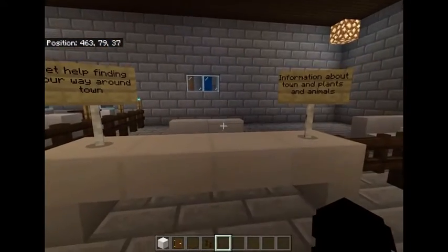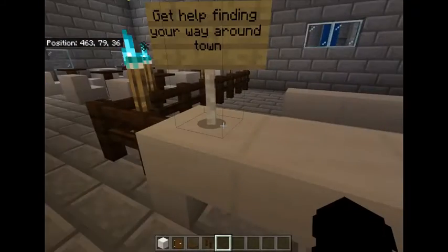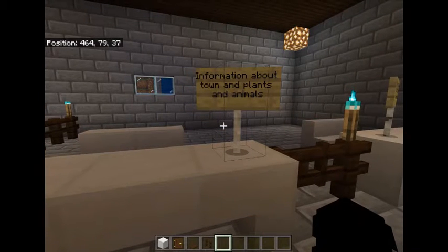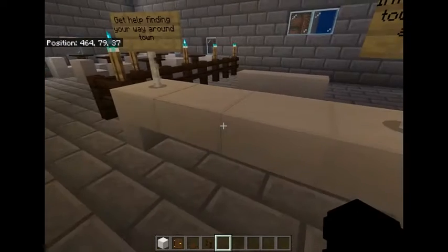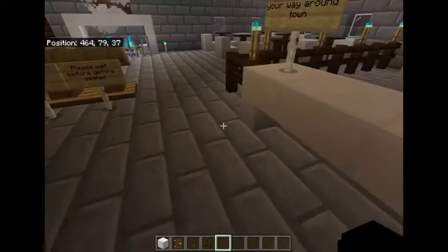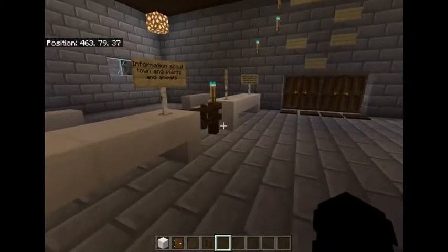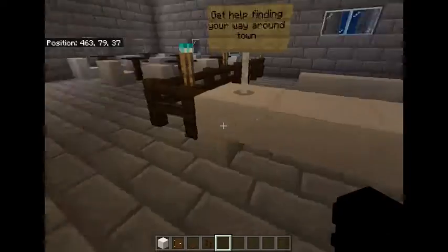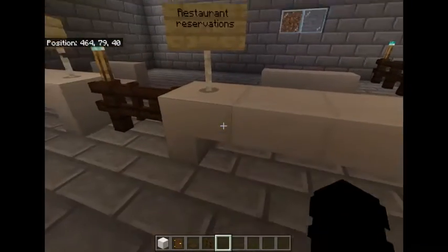Over here is the info and help place — you can get help finding your way around town, which is like a tour. If you need help remembering where something is and you don't want to take the whole tour again, just do this. And then there's information about town plants and animals, so there's info on like the original inspiration for the town and stuff like that.